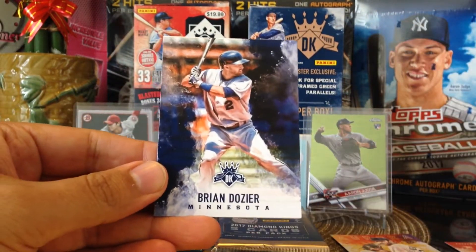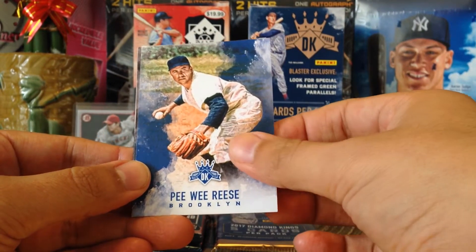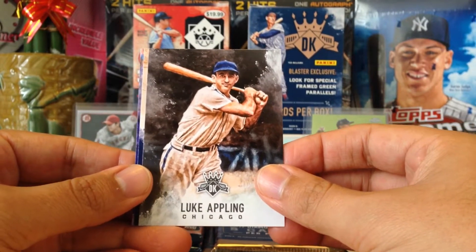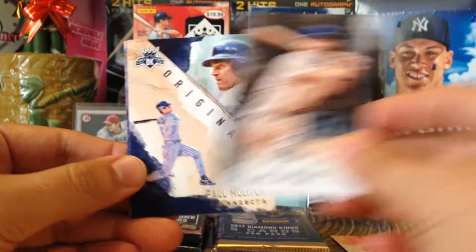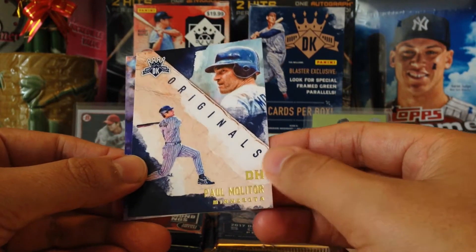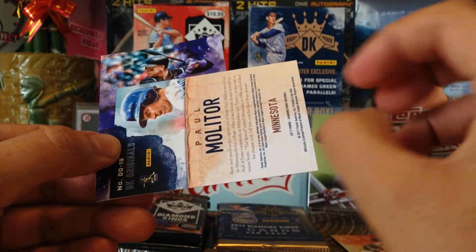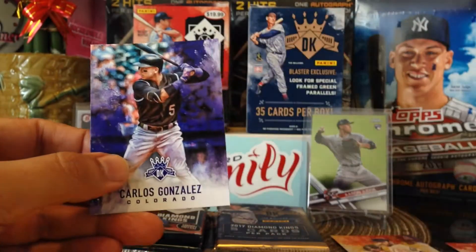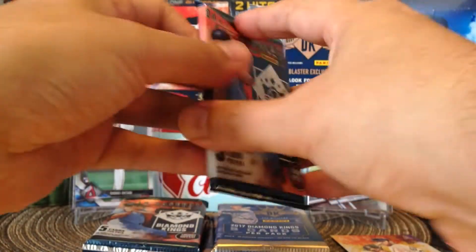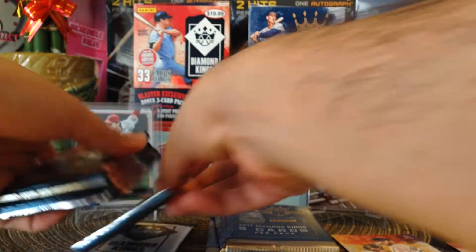Back to 2017: Brian Doshier — shout out to Dustin and Blake. Pee Wee Reese, Brooklyn Dodgers; Luke Appling. Now we got Paul Molitor Originals — I like these, very nice, got little gold foil to them. And Carlos Gonzalez — shout out to KJ. This one feels thick, let's put that one in the back.